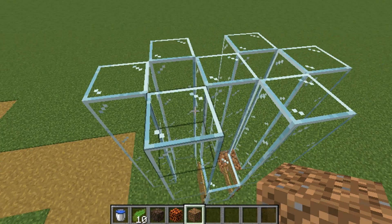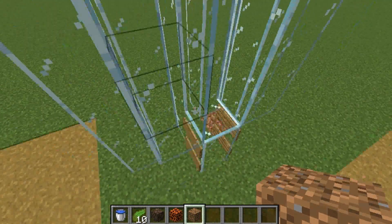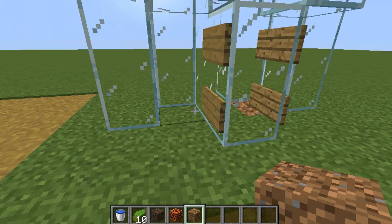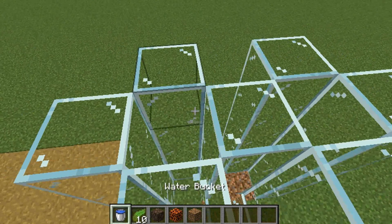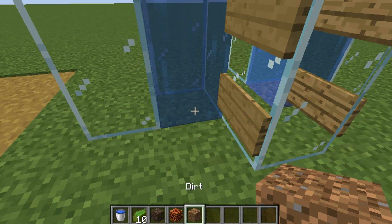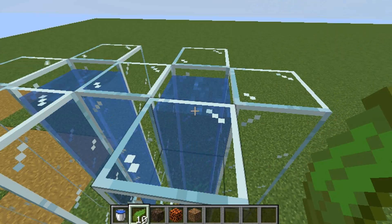What you want to do is build some type of hollow tube like this and place some signs so the water doesn't come out — to keep the water in. Then at the top you place water like that, and here you place dirt or grass and then just grow the kelp.